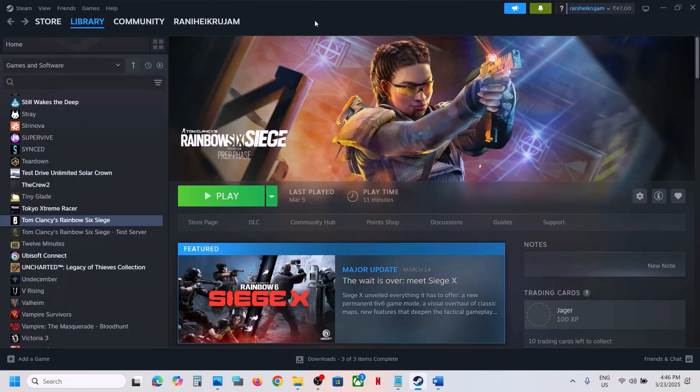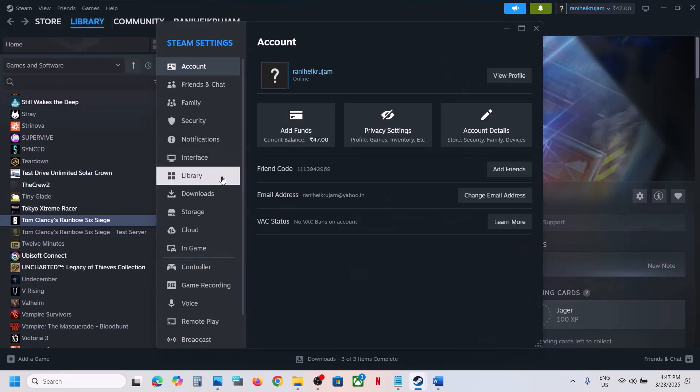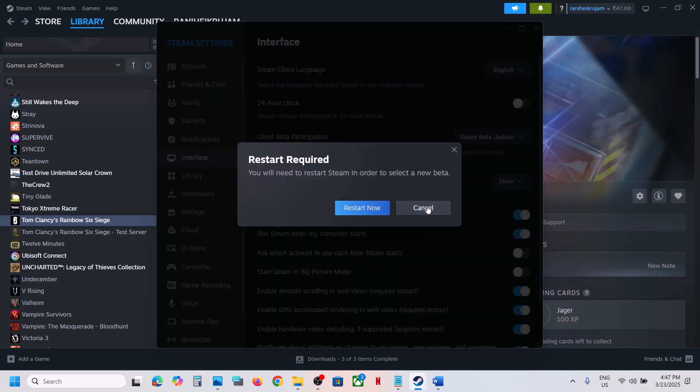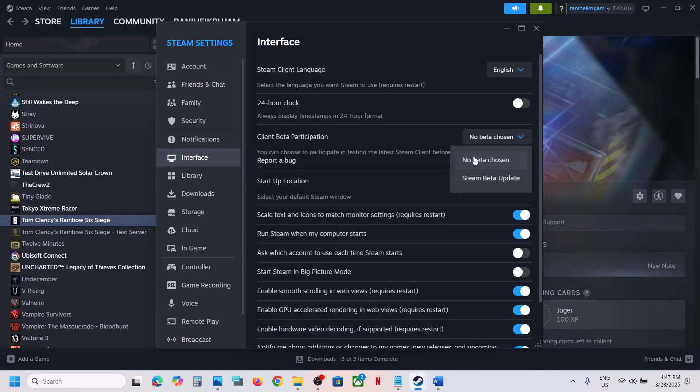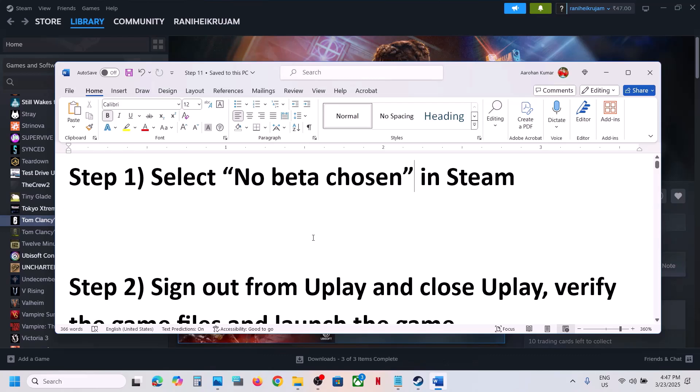The first step is to uncheck beta in Steam. Go to Steam, click on Steam, go to Settings and then go to Interface. If Steam beta update is selected, you can select 'No beta chosen'. Select this option and then launch the game and check. This has worked for many players, so it might work for you.